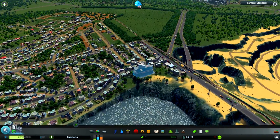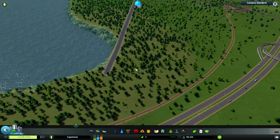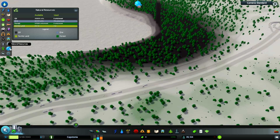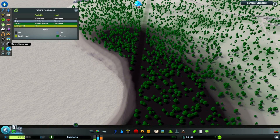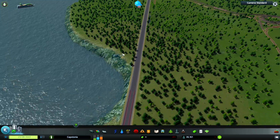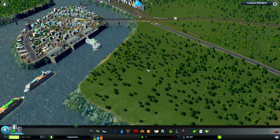What we're going to do this episode is work on this little area here. There's actually quite a bit of oil — I don't know how much we're going to focus on that — but there is opportunity here for some industry, and that's kind of what we're going to work on. So without further ado, let's get started.